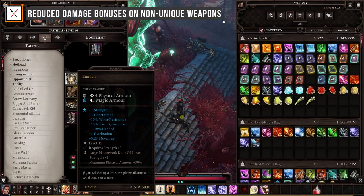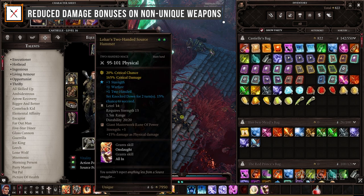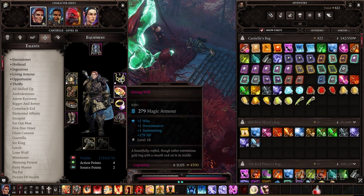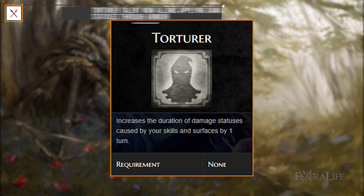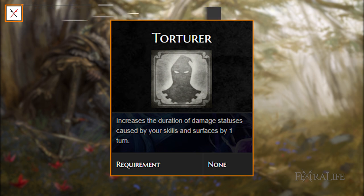Reduce damage bonuses on non-unique weapons. Close to the end of the vanilla game, bonuses on simple rare weapons were getting so high that they start overtaking unique weapons. This was fixed without making rare weapons less interesting — they still have bonuses, but the curve was improved. Torture talent now allows applying damage statuses through armor; burning, poisoned, and bleeding are now applied on top of armor, making these statuses useful again once armor is stripped.